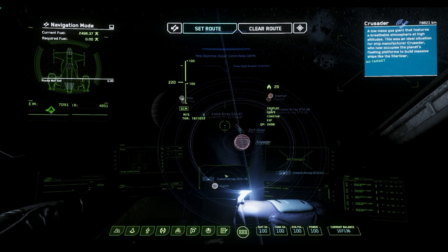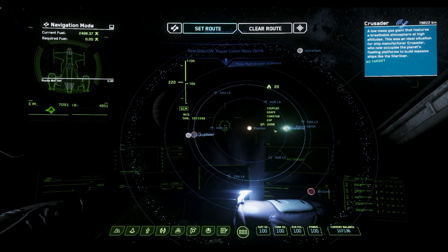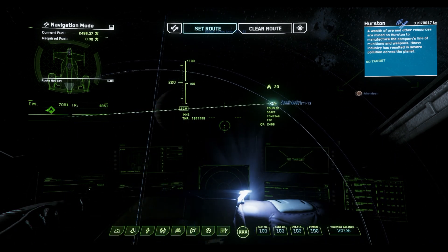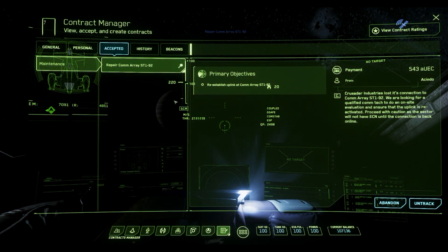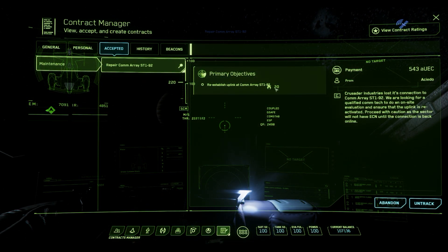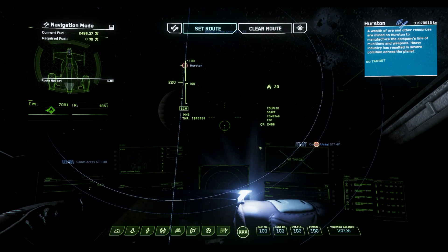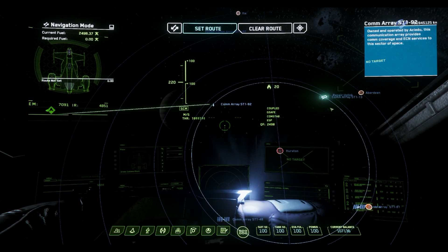ST-92, where is ST-92? Oh, don't tell me it's all the way over in Hurston. That doesn't say ST-92, that says ST-1-13. ST-92... ST-1-13, ST-1-61, 1-48 — 1-92 is this one. That's a little strange.